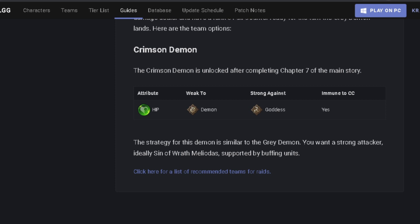So for the Crimson Demon, he's going to be the attribute HP, so he's going to be green type, he's going to be weak to the Demon race, he's going to be strong against the Goddess race, and immune to CC, so you can't petrify or freeze him. It's actually a lot easier than the other two Demons. Even though the Crimson Demon is the hardest one technically, just because we have so many busted red characters in the game, it actually is the easiest fight.